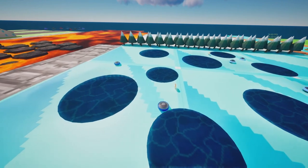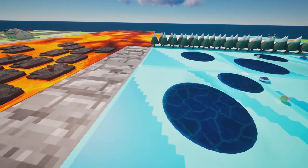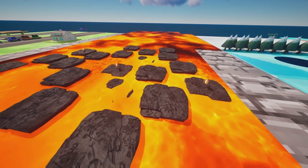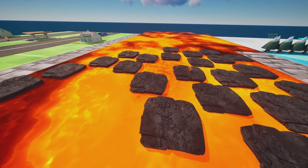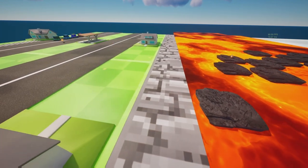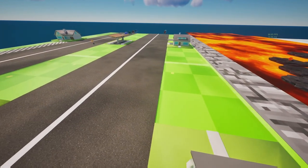A pixelated world awaits. Race against your friends in this retro obstacle course. Avoid the animals and don't fall in the river, and stay out of the icy fishing poles. There's two extra new levels — take on the sinking lava rocks and be careful crossing the road. Those cars are very fast.